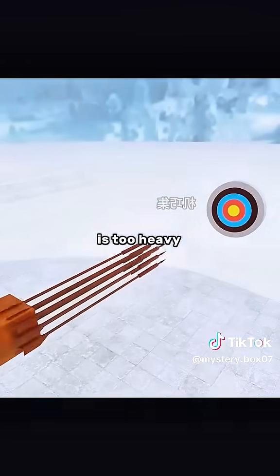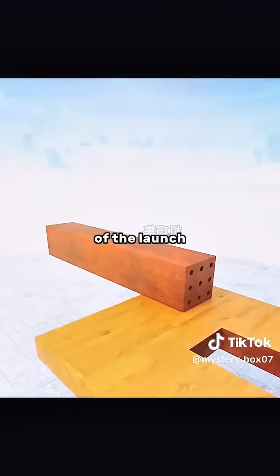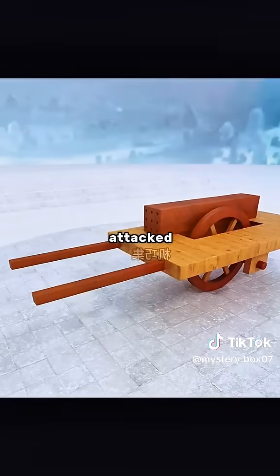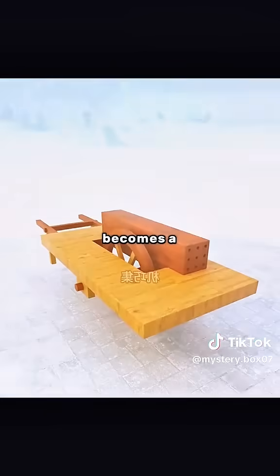However, the launch pad is too heavy to move. In order to solve the problem of mobility, you put wheels on the bottom of the launch pad, turning it into a truck. In order to protect you from being attacked by the enemy when operating, you put shields on the truck so that it becomes a defensive tank.